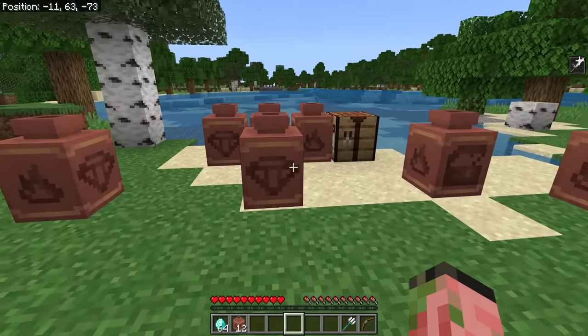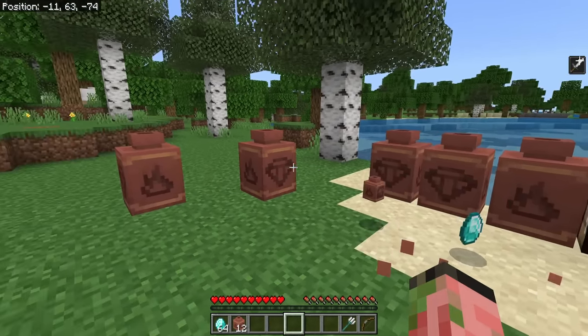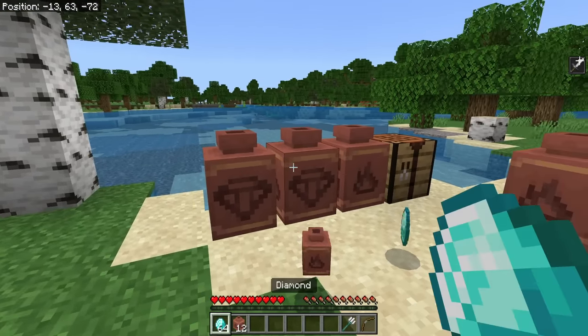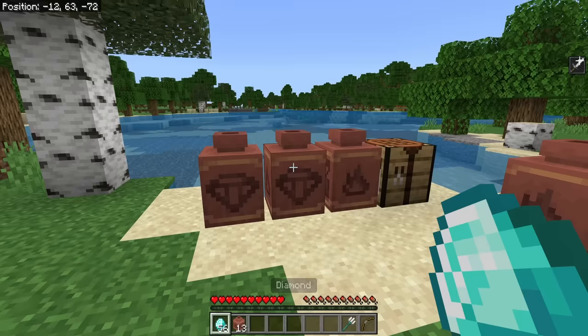The next big feature is one most people thought would be in 1.21, but it's actually here in Minecraft 1.20. You can now store items inside of decorated pots. These have one inventory slot, so you can put one item type in there, or you can put 64 items in there — you could put a whole stack of diamonds in there, for example.